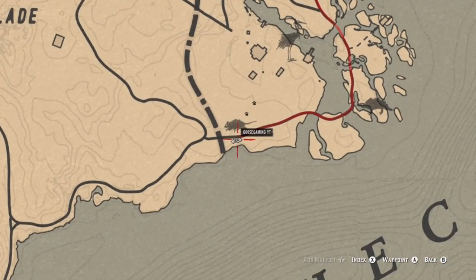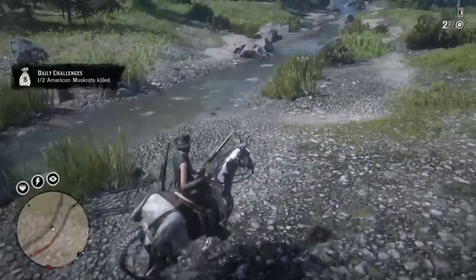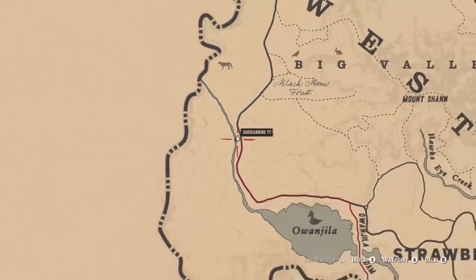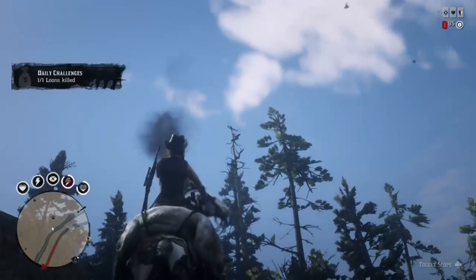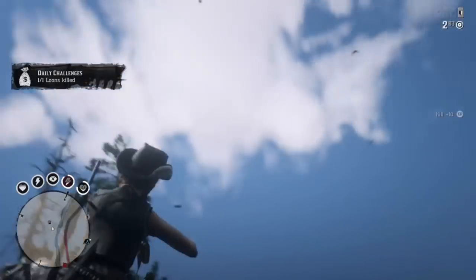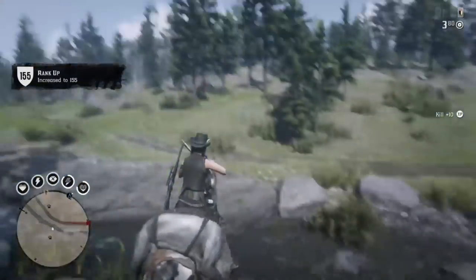There are other places where you can find muskrats — you can find them in New Austin, and also in the Heartlands Overflow, plus plenty of other spots as well. Same thing for loons: they are very common along rivers, but you can find them over here along this stream, kind of where the panther spawns in Big Valley and over in Owanjila as well.